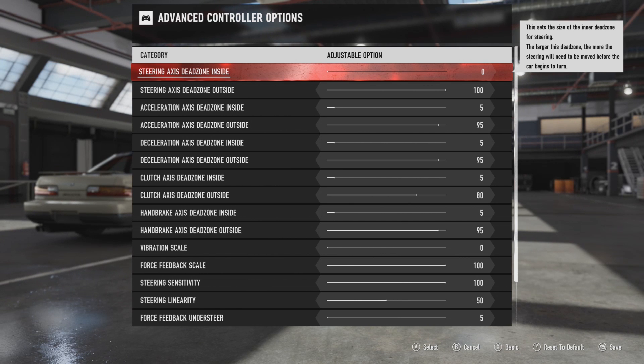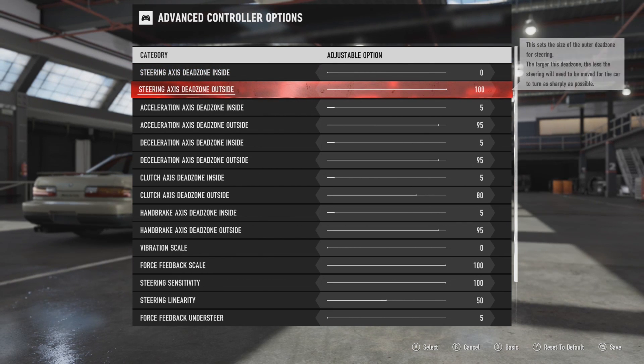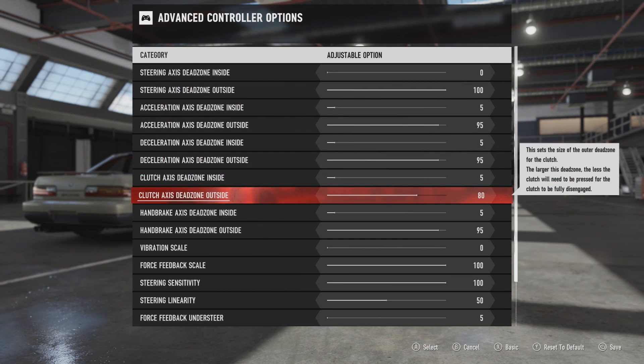To start with the dead zones — these are pretty much personal. But I would definitely recommend setting the steering dead zones to zero and one hundred, because that will basically give you no dead zones in the wheel. All the other ones are just personal; they're for the brake and gas pedals and stuff like that.